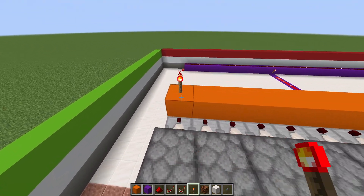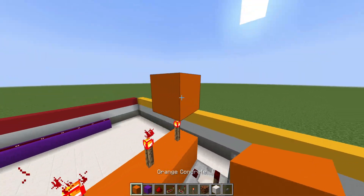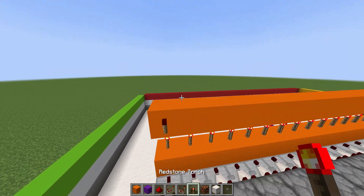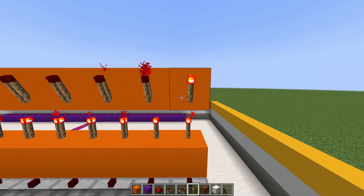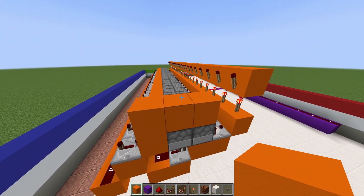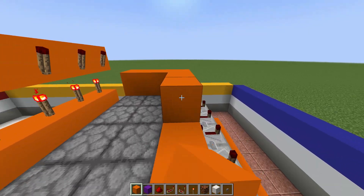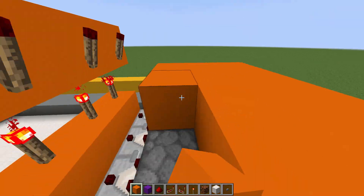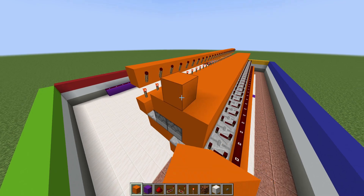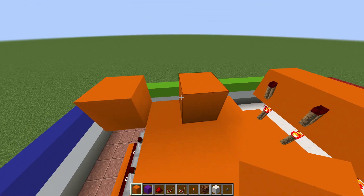On top, add some redstone torches right across. Then add a block right on top of each one and a redstone torch right in front of it. Then add one, two, three — extend that platform all the way across to each one, making this awesome little platform. Once done, add a block in the middle and one at an angle right there, then extend that right across.